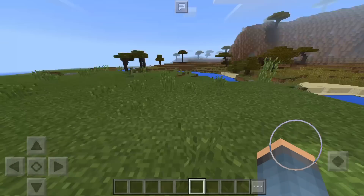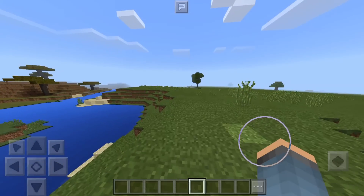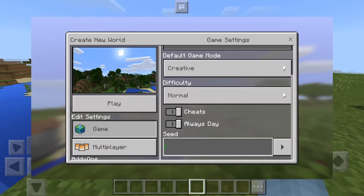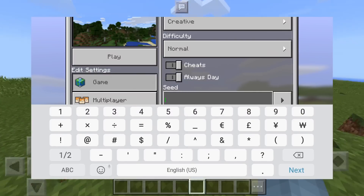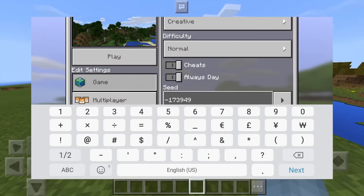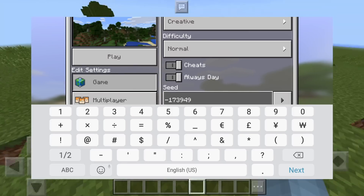So as you guys see by the title of this video, this is the Skull Island Seed. It's kind of like a skull on a huge island of sand and this is where the spawn is. I'll actually have a little pop-up on screen of me putting in the seed. It is actually a pretty simple seed — it's a whole bunch of numbers and it's kind of like a negative number. It's super easy to put into your game.